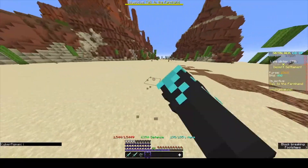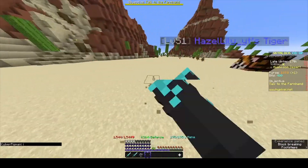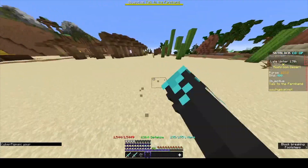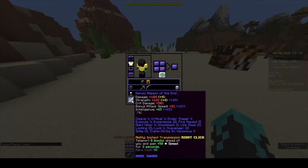Once you unlock the bazaar you can sell for a lot more. With the shovel, use the rogue sword ability and start running around mining all this sand. I did this until I got about 100K to 1 million coins.